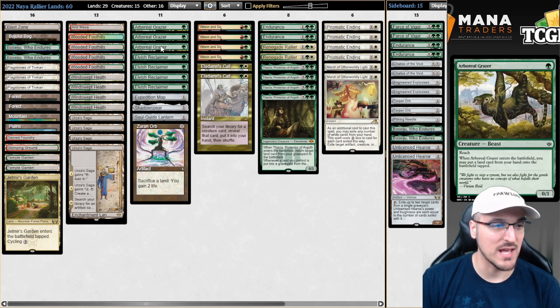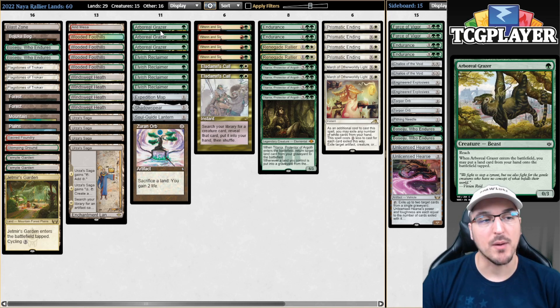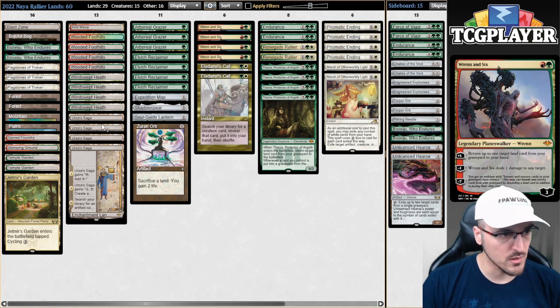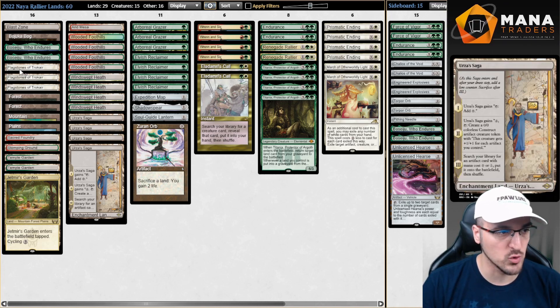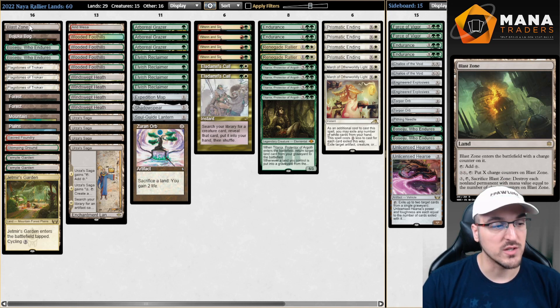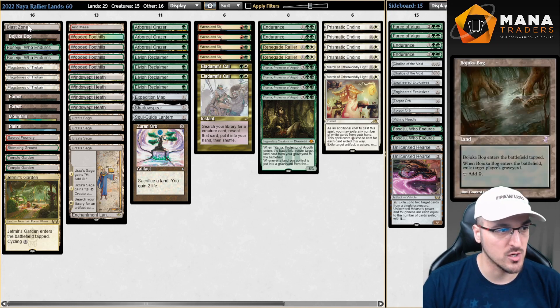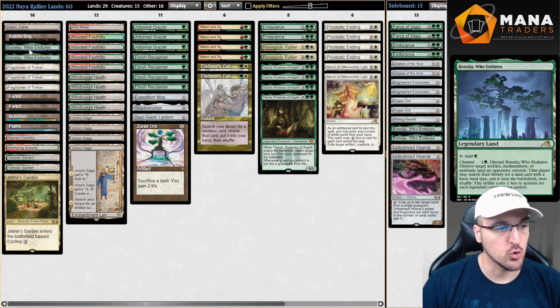Besides that, we have some Grazers to sort of speed up our game plan. Renata Six does everything in this deck — not only do we have access to multiple Ursa Sagas and multiple Flagstones, we also have some utility lands that we can tutor off of Reclaimer and Expedition Map. That is Bojugabog, Blast Zone, and Boseju Who Endures.